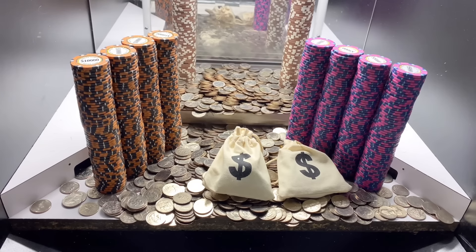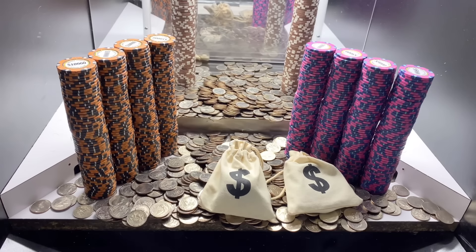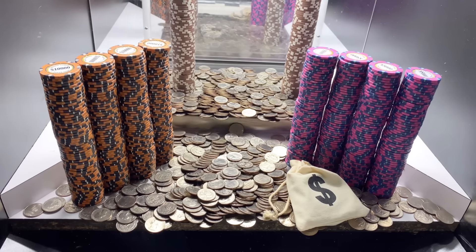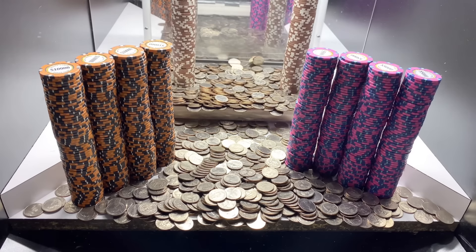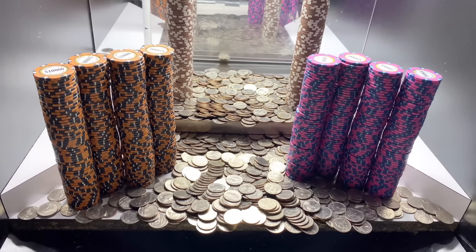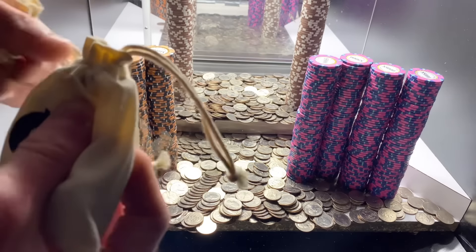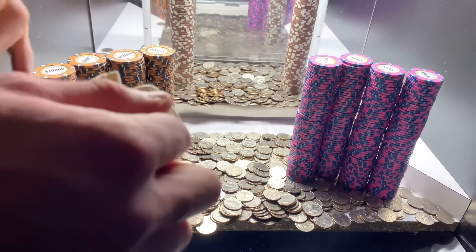Alrighty, I am back. So we paid double the original buy-in — 20 million dollars. Called the casino staff back and they took everything from the white shelves and stacked it into the play field. Now the $5,000 and $10,000 chip towers look like they might be a little difficult to win since they're on the sides, and towers on the sides take longer to fall than stuff in the center. The only thing they put in the center was the two mister bags. Should we go ahead and open up one of them? Yeah, that's a pretty good idea.